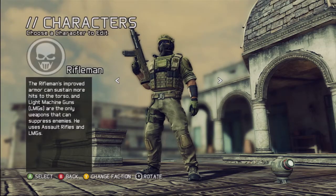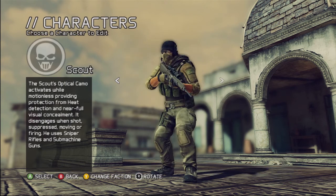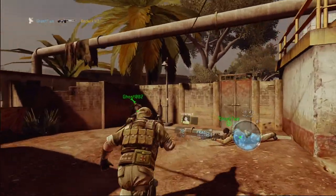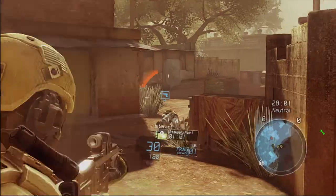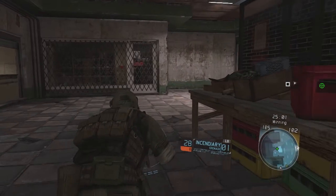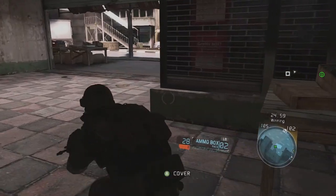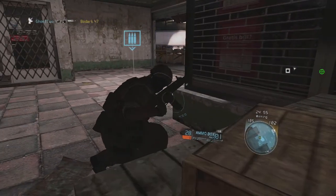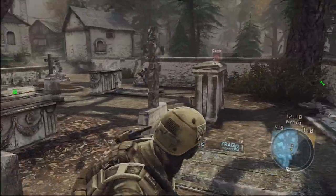Within each faction, you have access to three different roles: the Rifleman, the Scout, and the Engineer. The Rifleman is a forward assault heavy hitter. He comes with improved armor that can sustain more hits to the torso than the Scout and the Engineer. He unlocks equipment like underbarrel grenade launchers and an ammo box that allows him to resupply himself and his teammates during combat. He also has access to assault rifles and light machine guns.